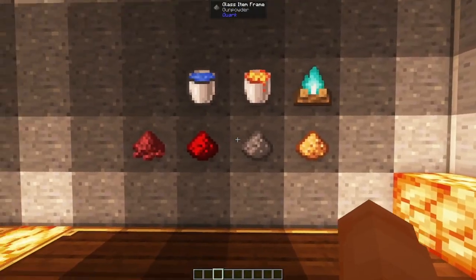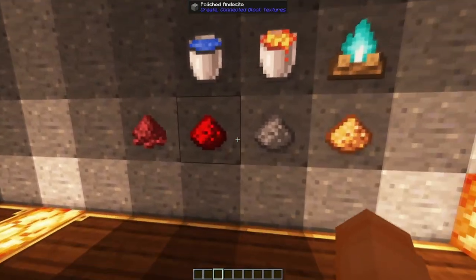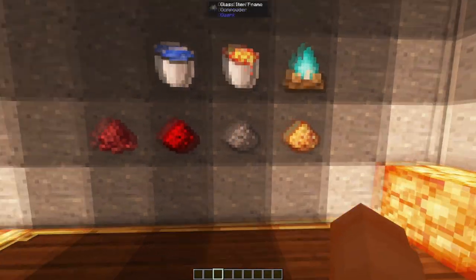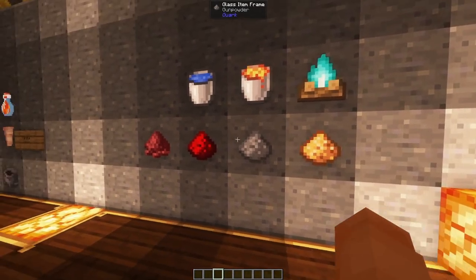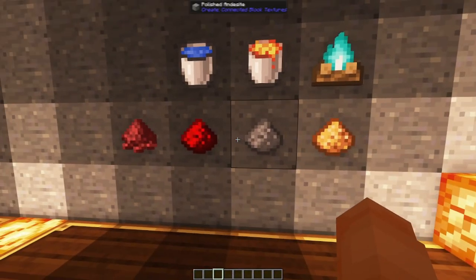The main reason you're going to want to automate netherrack is so you can now get cinder flower infinitely. This is good for blaze cakes because you're going to need a lot of superheated blaze burners. You can also get redstone dust, gunpowder, and glowstone dust from washing, smelting, and haunting — really good for getting bulk redstone or bulk gunpowder without having to worry about it. Being able to quickly make blaze cakes helps a lot as well.